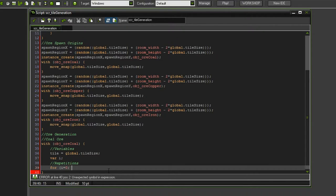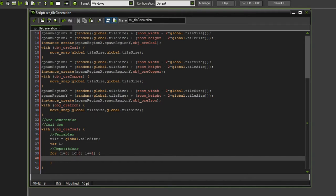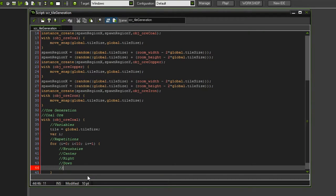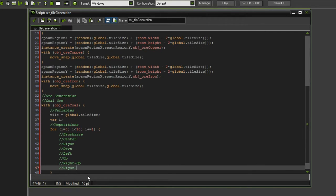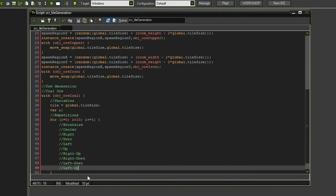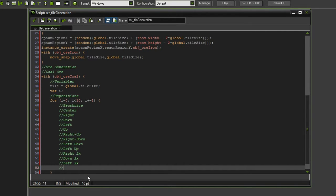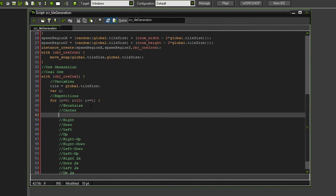So the for loop runs: for i equals zero, as long as i is lower than 10, i plus equals 1 — and everything in here is repeated 10 times. We start by defining the brush size. We want to spawn something in the center, towards right-down, left-up, right-up, right-down, left-down, left-up directions, and also two-tile distances in right, down, left, and up directions. With all of these tiles defined we have our brush size covered.